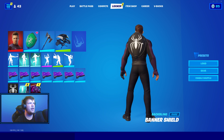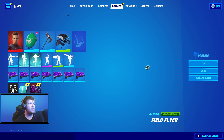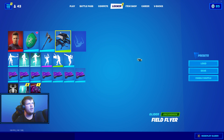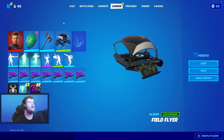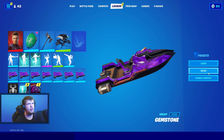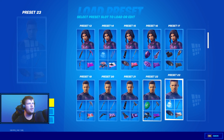So we have the Spider-Man banner shield. If you have the cape that'll look good as well, and if you have the glider and the pickaxe that'll look really good too. But with the Steel Shadow pickaxe, we have the Field Flyer glider, and we have the Gemstone wrap — it's a very nice wrap. Again another great wrap to go with this skin if you're really worried about wraps.